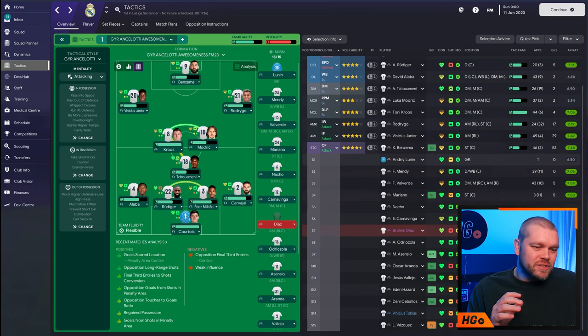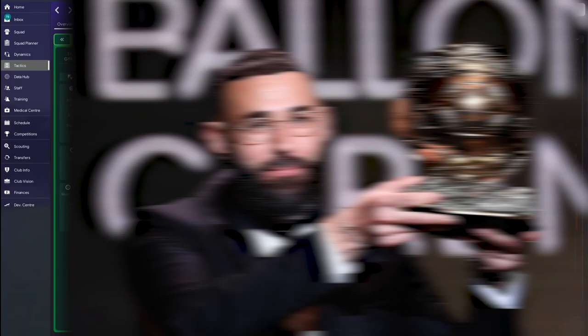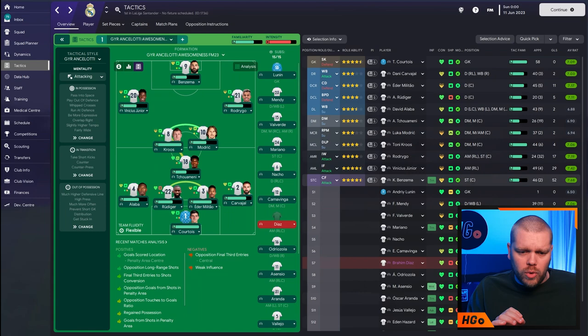Here we are in-game. You can see GYR's Ancelotti awesomeness — it is the 4-3-3, and we are in-game with Real Madrid with some of their current players in this particular team. We've got here 52 goals for Karim Benzema, obviously the current Ballon d'Or holder. He is potentially the best footballer in the world right now — he scored 52 goals, over a goal a game. That is just absolutely unreal.